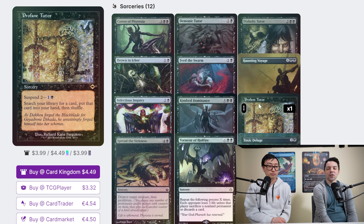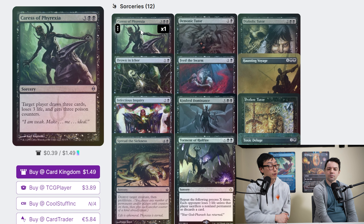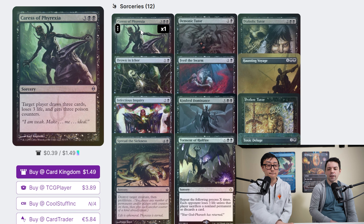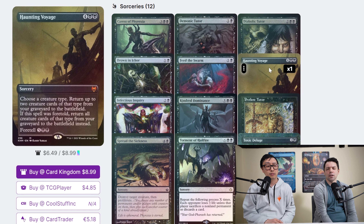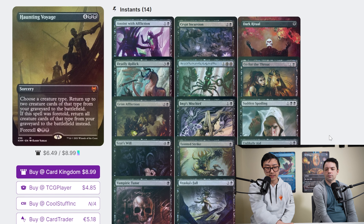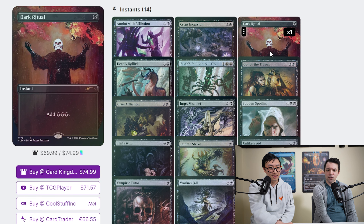There are alternate ways to put poison counters on players, which helps ease worries about the low creature count. Getting the first poison counter on someone is always difficult, but once you do you can grind out a win. Haunting Voyage is a little torn — with the low creature count it's vital to get back what you can, but there may not be enough targets often enough. The instant count is great, and Dark Ritual is a nice, well-priced include.